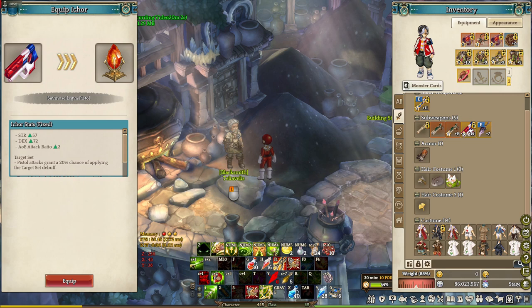The random stat and fixed stat iCore should be good. Just ask in the comment section down below if I missed something.